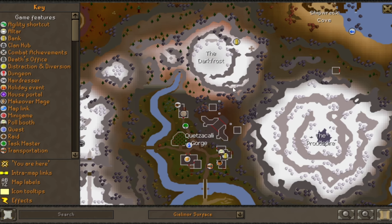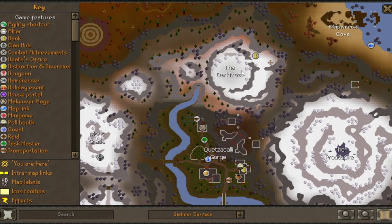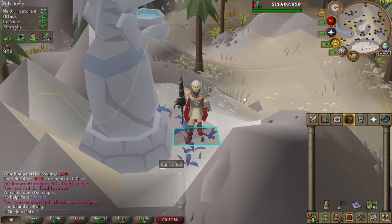To get to the Huey Kotal boss, you want to go over to the Dark Forest area. The best way of getting there is using a Quetzal transport to the gorge and then walking around and getting up to the mountain. But if you have the Pendant of Ights, you can get there a lot faster — just rub it and immediately teleport to the Dark Forest once you've activated the altar.